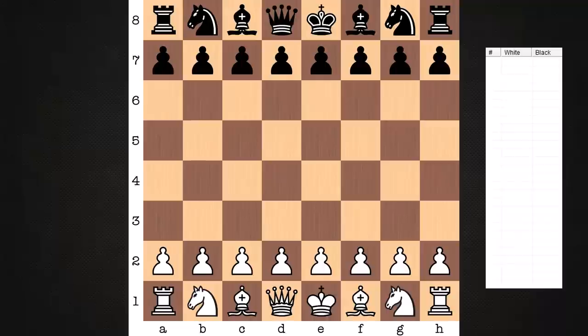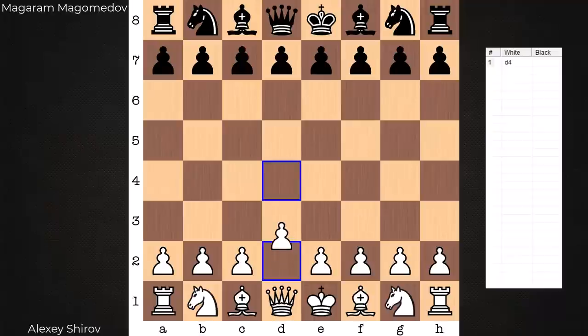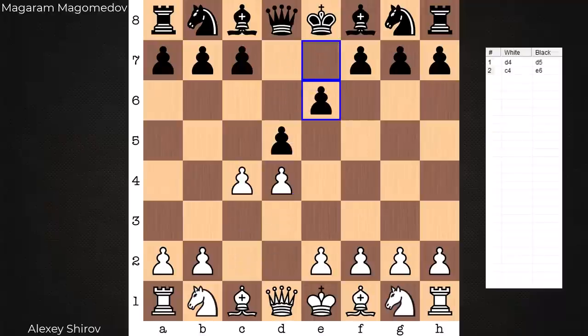Hi everyone, it's Jerry. I have a nice attacking game to share with you that was played in 1989 between Alexei Shirov on the white end and Magaram Magomedov. This was when Shirov was still a teenager. The opening we're working with is a Queen's Gambit Declined. If you're looking for a way to spice things up on the white side of this opening, I think Shirov in this game may give you something to think about.